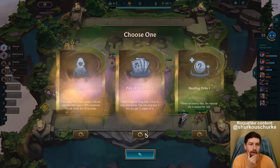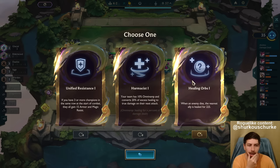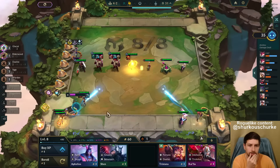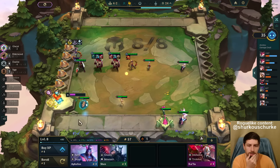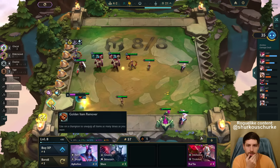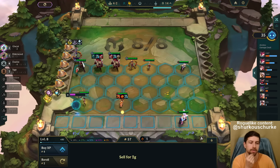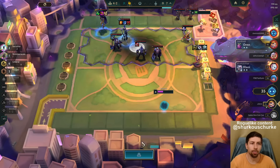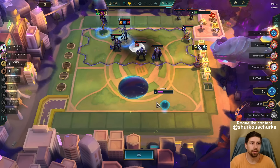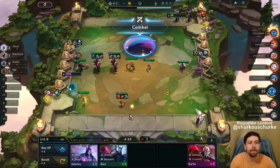Maybe I should go Titans as well. Healing Orbs or Harmony's? I think Healing Orbs. Actually, maybe it's Harmony's. Can we just go level 9? I don't want to roll at 8. How does he have a 1-star Darius and 1-star Yorick but a 3-star? He probably sold some stuff. He has 40 gold — I don't get it.